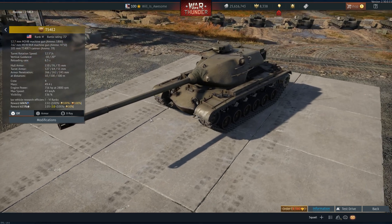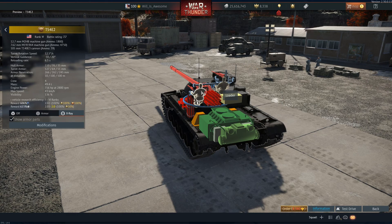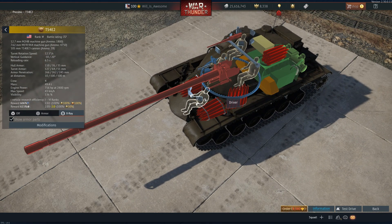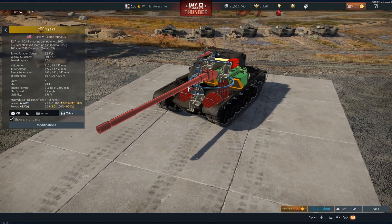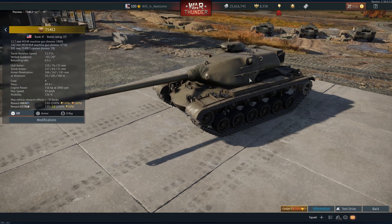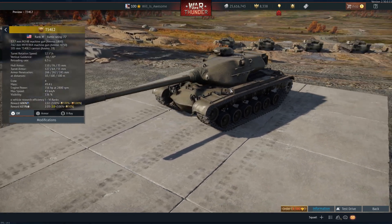It has a base reloading rate of 6.5 seconds. You have your loader, commander, gunner, and driver. Unlike the T-54E1, which has an oscillating turret, this one has a very similar overall turret design but it's a standard, non-oscillating turret.